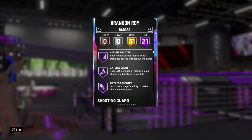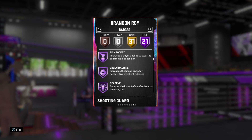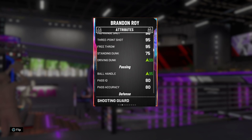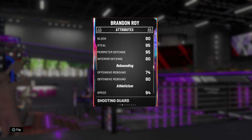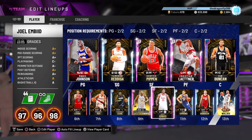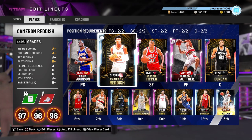Brandon Roy — I haven't played that many games with him but I'm getting to like him more and more. He has great badges: Hall of Fame Range Extender, Hall of Fame Contact Finisher, Quick Draw Hall of Fame, and really good defense also. I'm just showing you these cards if you haven't seen them before and you're new to my channel — not bragging, just showing some of the best cards you can get in the game right now. I'm gonna fill out the bench with these guys.